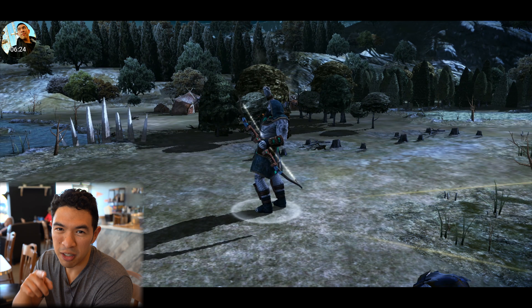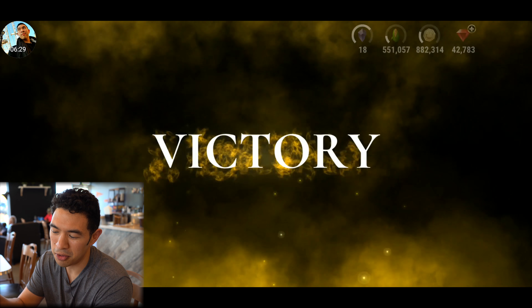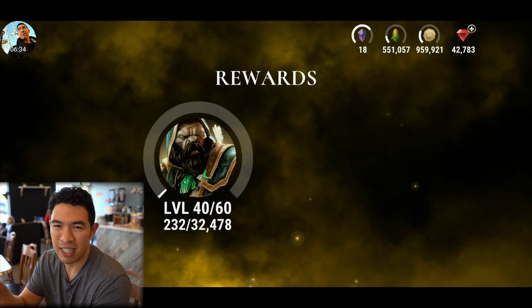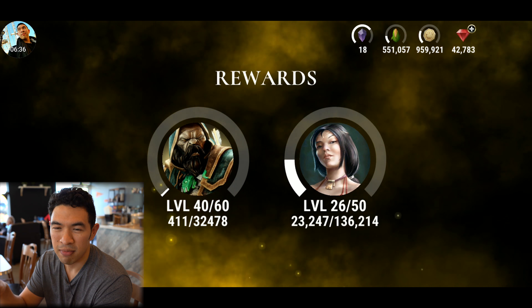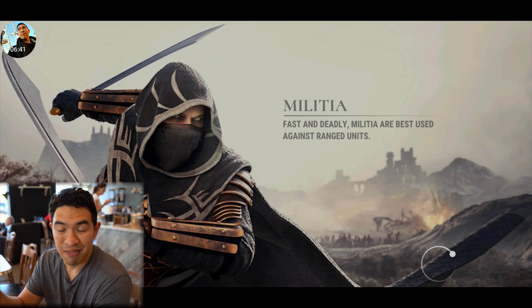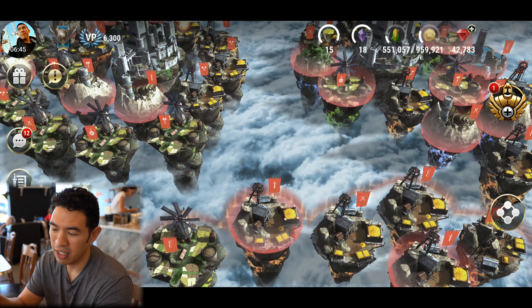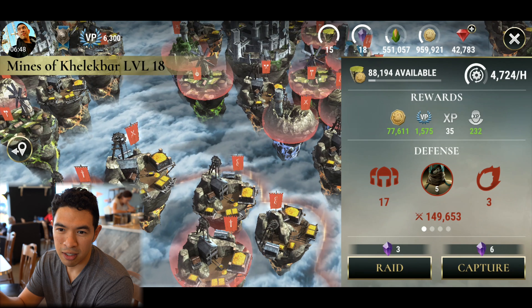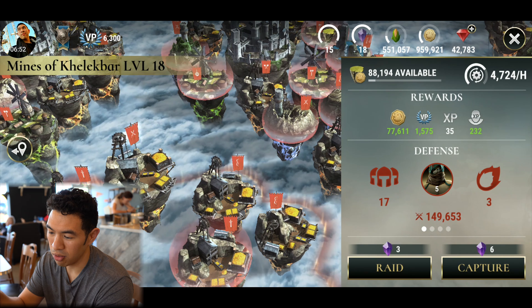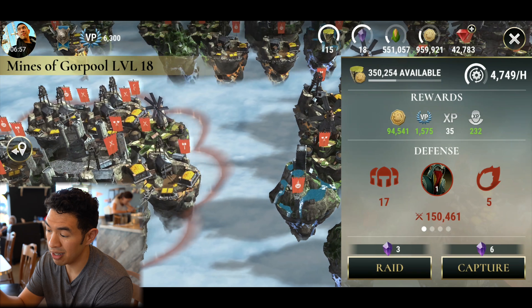Definitely easier wins than a berserker, simply because rangers are still kind of the go-to titans. Loki was supposed to change that as far as being a deadly lightning infiltrator, but at the end of the day he still has to get into a melee fight. Nothing compares to the distance and deadliness of that ranger titan - he's almost a perfect glass cannon. All he needs is either a kiting ranged unit or some terror spells and he's good to go.